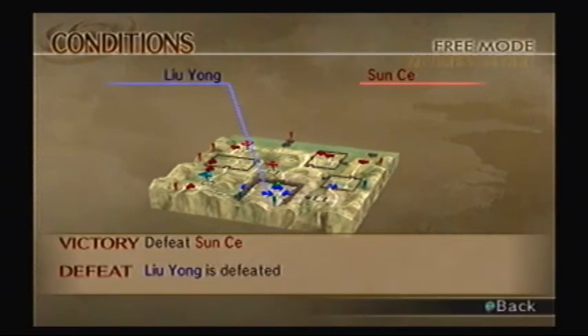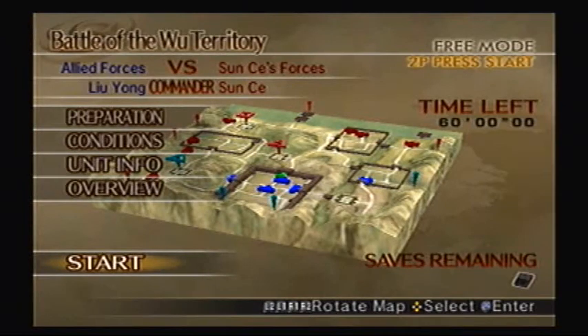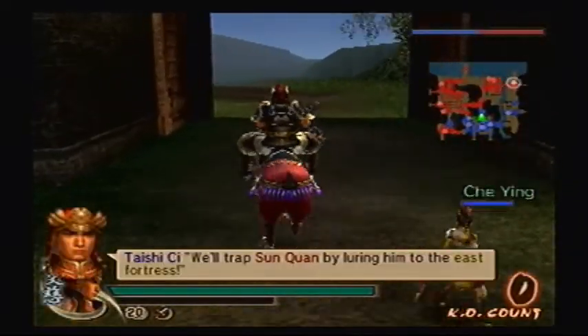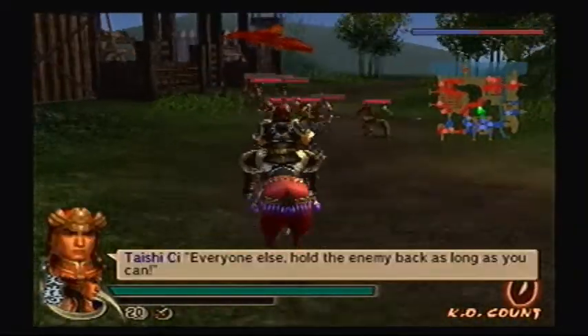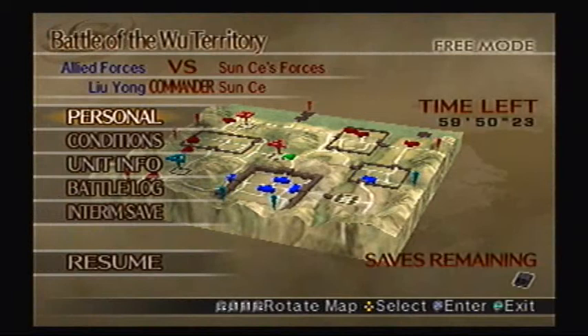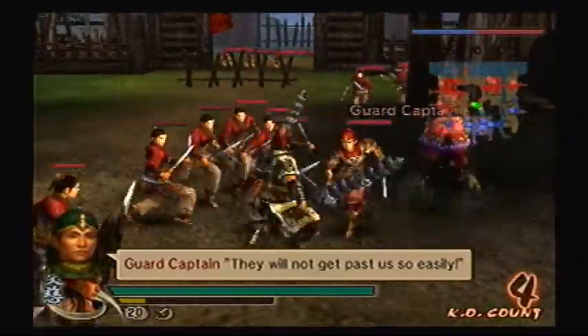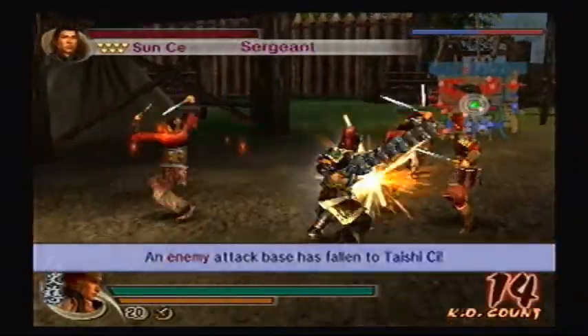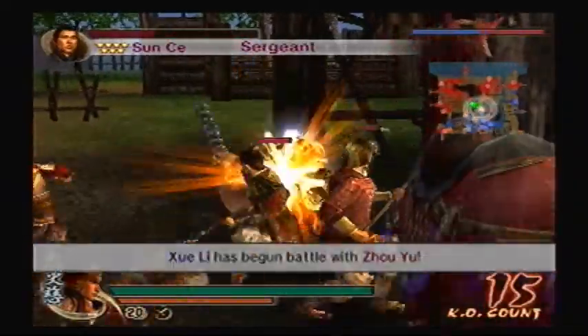Since we never had this mission, we just have to defeat Suza. And if Liu Yao gets defeated, we lose. In order to get the fourth weapon here, you have to wait for Sun Quan to get to the Eastern Fortress. Once he gets trapped, defeat him, and then after that defeat Jotai. It's that simple. I see us having an easy time, so in the meantime while we wait for that to happen, we'll just take out a few troops.